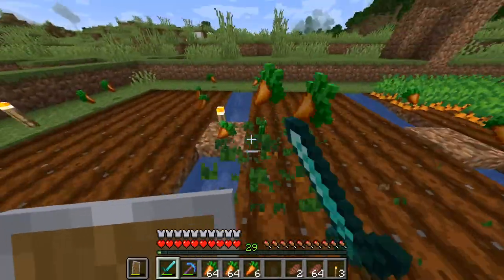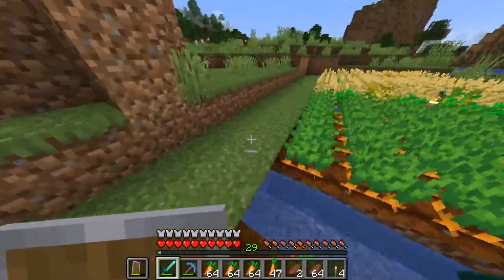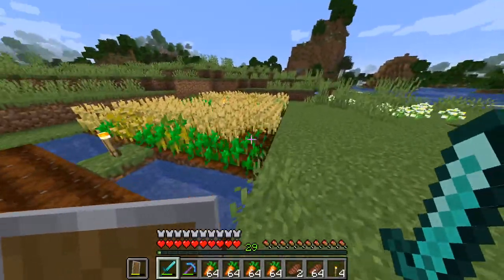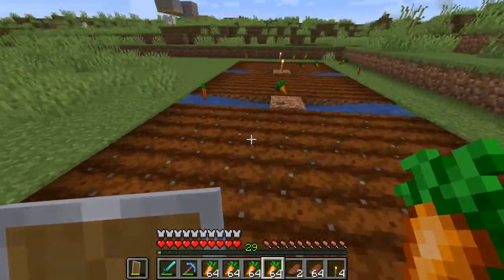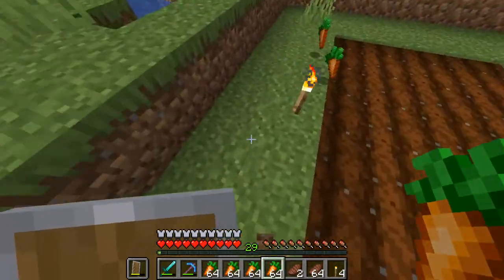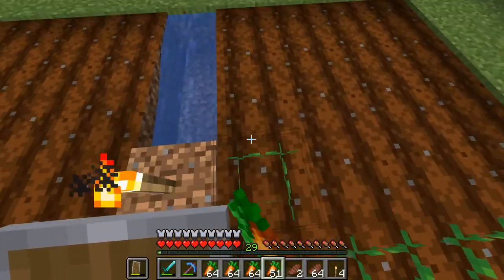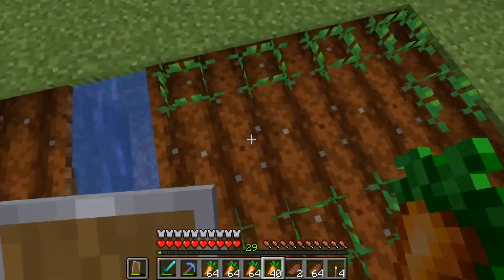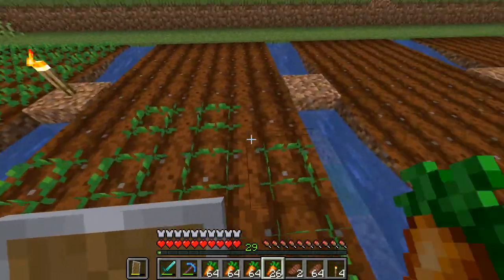I'll collect all the carrots in a second. I'll get the wheat later — all I care about right now is the carrots. Whatever's not planted I'll keep for my villager breeder, which I'll probably do today. This is just gonna be very boring — basic crop planting.